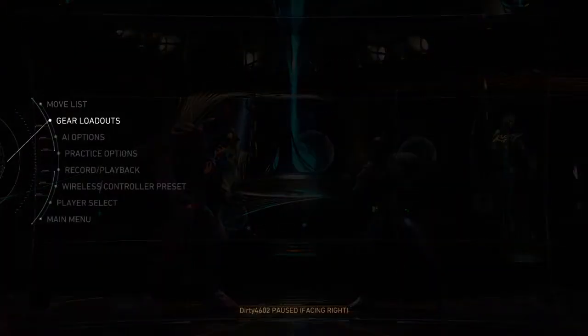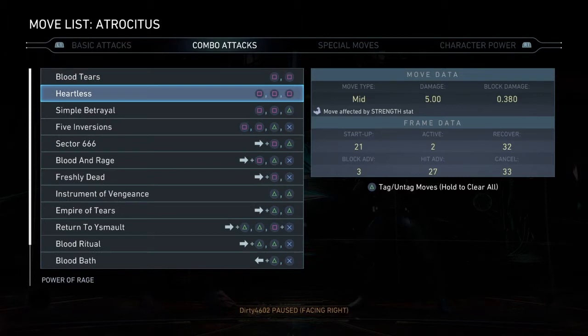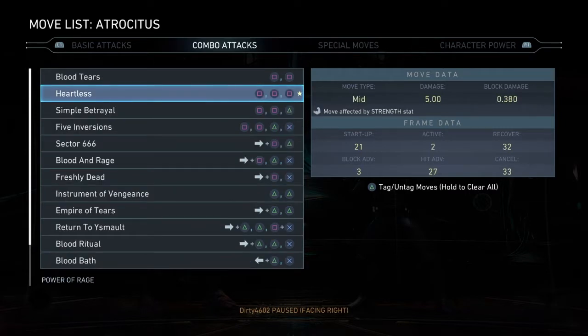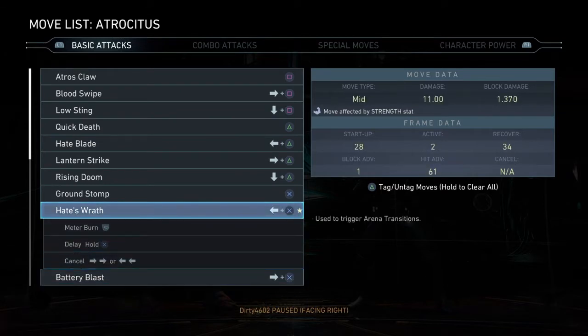Welcome back, another one. Injustice 2 easiest combo I've ever done with Atrocitus. Basically it starts off with Heartless, goes into Blood Nato. Heartless, Blood Nato — gotta think about what I'm doing here — Hates Wrath.